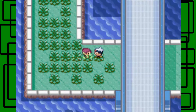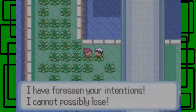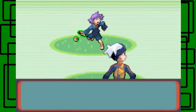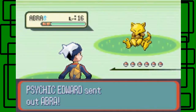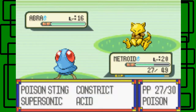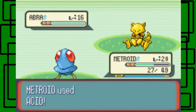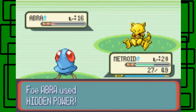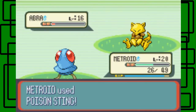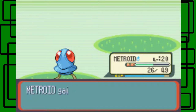Here's the Psychic trainer I was talking about. 'I have foreseen your intentions — I cannot possibly lose.' We'll see about that. She has an Abra at level 16 — it should be Kadabra, but who am I to judge? Let's go for Acid. Hidden Power doesn't do much. There we go — the Abra goes down. Metroid's now level 21 — awesome!